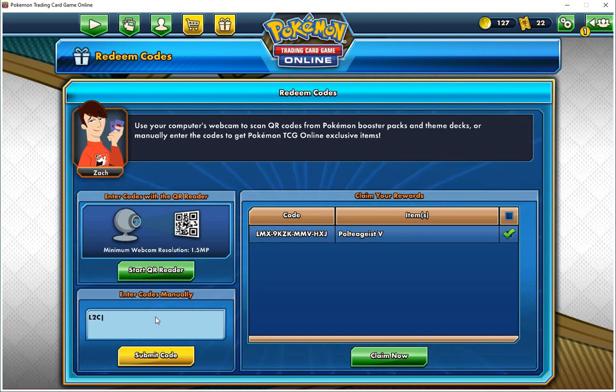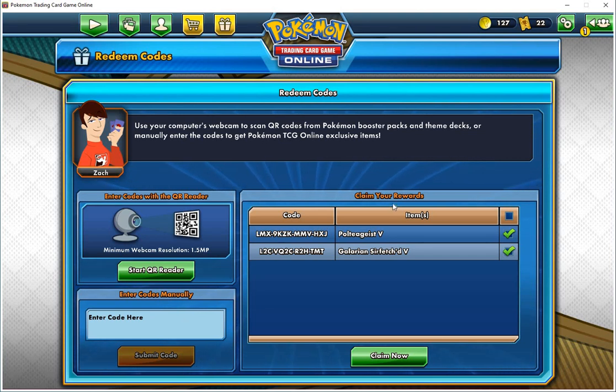Now the second code: L2C, VQ, 2C, R2, H, T, M, T, M, M, T. In case you guys didn't know, the codes don't work once. So we're going to hit Claim now.